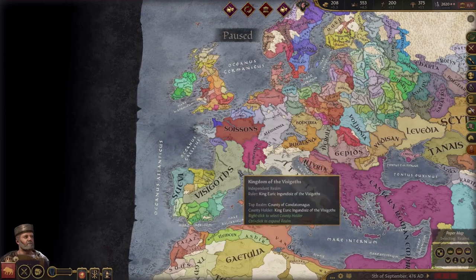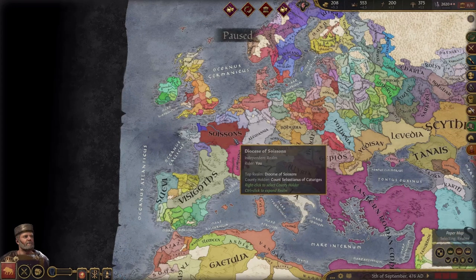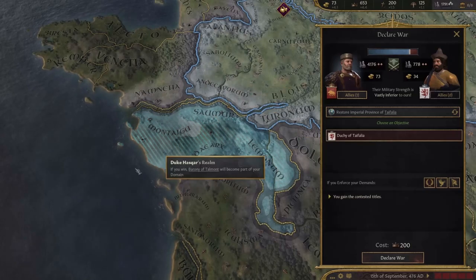I might as well talk about the goal for this campaign. I think an interesting goal would be, like, reuniting western Rome. I don't know if that's going to be too difficult. Hopefully it won't be. Okay, let's start off by taking out this guy.